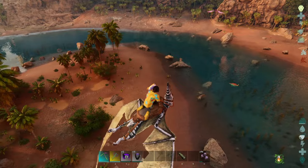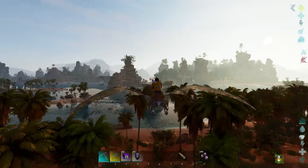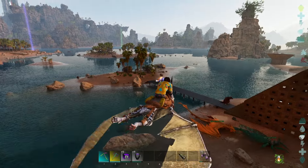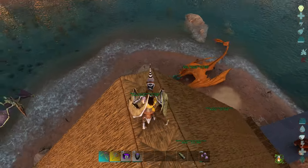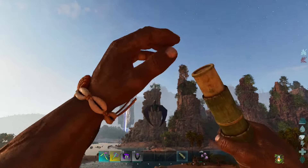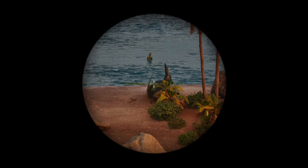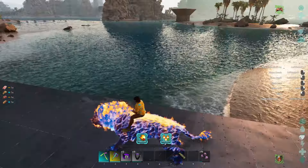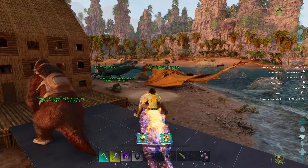Usually the worst things we get are spinos and baryonyx, but they spawn all the way back here so we don't really have to worry about it. Our biggest concern is going in the water with the xyfactonus. As long as we have a bridge made out of metal, we're usually pretty dang safe over here and I'm really enjoying it. This is one of the best spots to get pteranodons - you can get so many around here, like 145s. It's just amazing what all you can get around here.